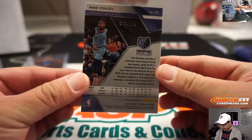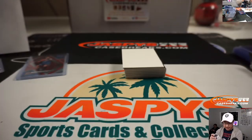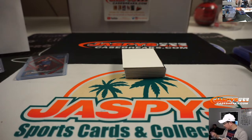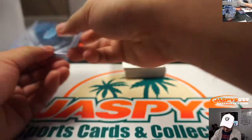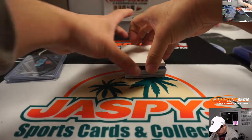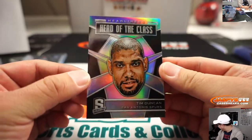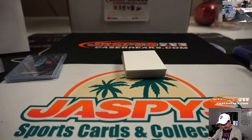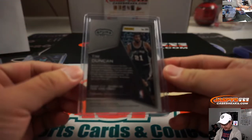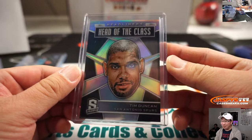Mike Conley, 39 out of 175 — that goes to Brian M. The shipping team is going to hate us. Head of the class — I like those too. It's a case hit and it's just their head — Tim Duncan. Those cracked me up. I would build a set of this from this year. That's not numbered, so that'll be randomized to one person in the break.